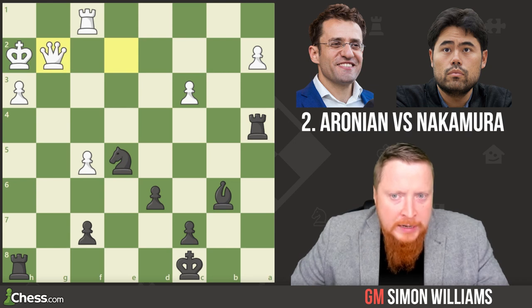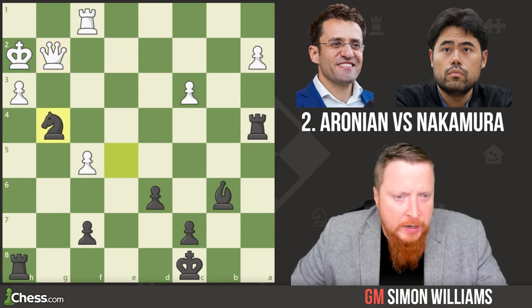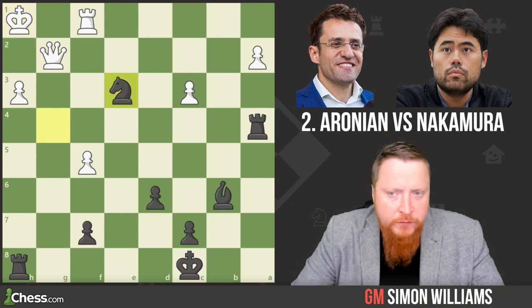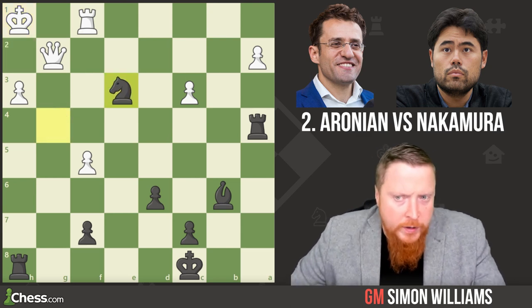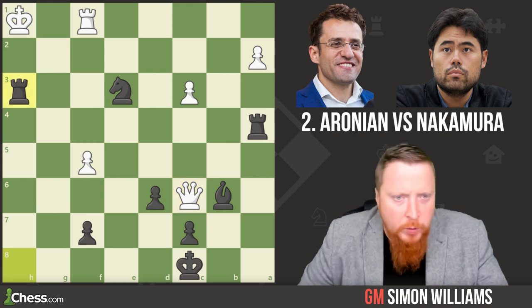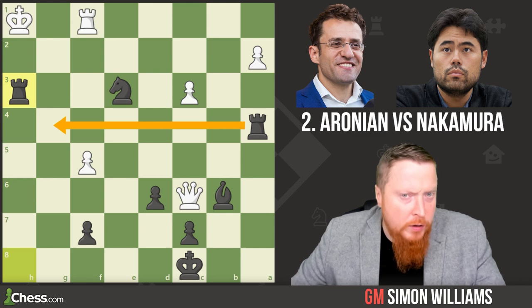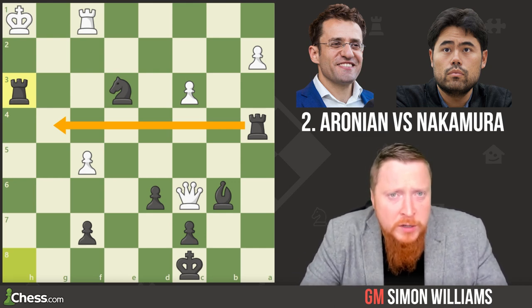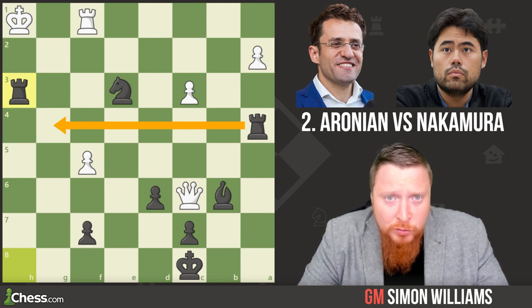Black finds a way to bring the rook over towards white's king and the pressure is just too much. Queen to g2 and here knight g4 check, that knight now defending, and after king h1 knight to e3. White tried queen to c6 but rook h3 check is completely winning, with the rooks coming over next move as well — so Aronian resigned. A great example of turning defense into attack; always strive for the initiative.